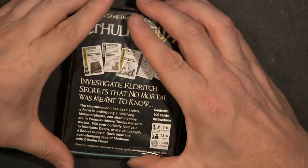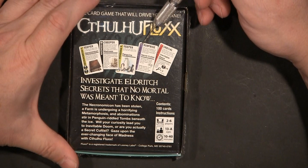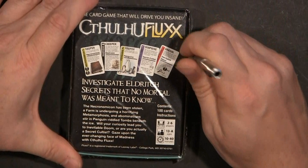I'm going to zoom out a hair. We're going to come over to Cthulhu Flux. The game can be played by 2-6 players in about 10-40 minutes. It has a new ability — I'm going to guess it's this little lightning bolt thingy which really means doom. We'll get into that in a second. Use my drill bit to open the box.